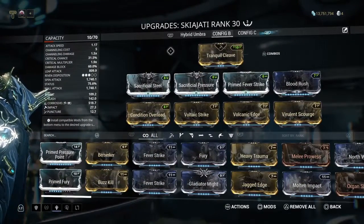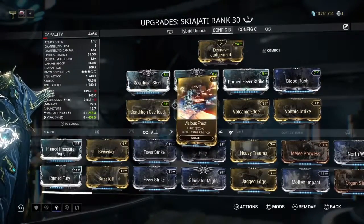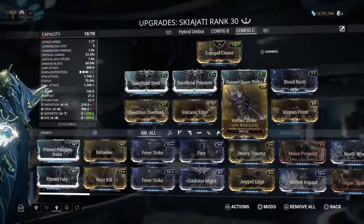I also made one build for Radiation, and another one for Gas for Corpus enemies.